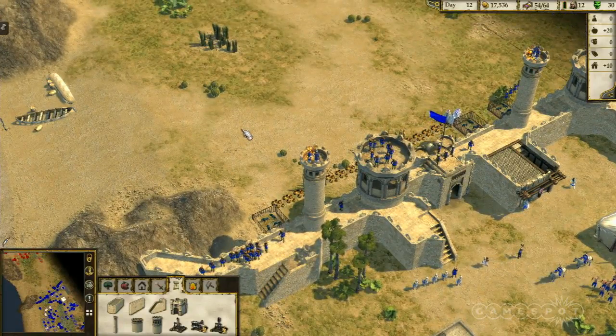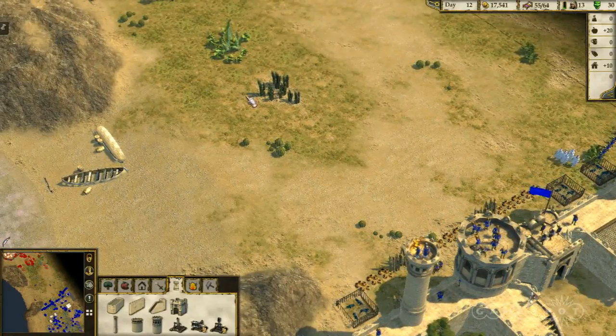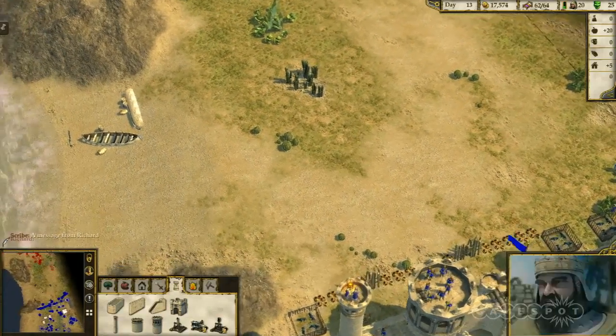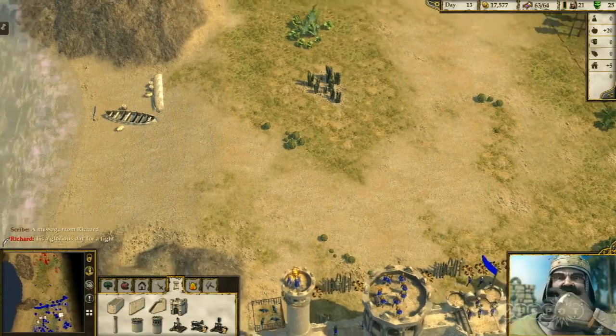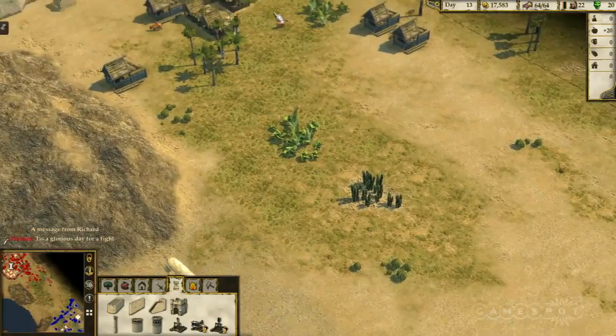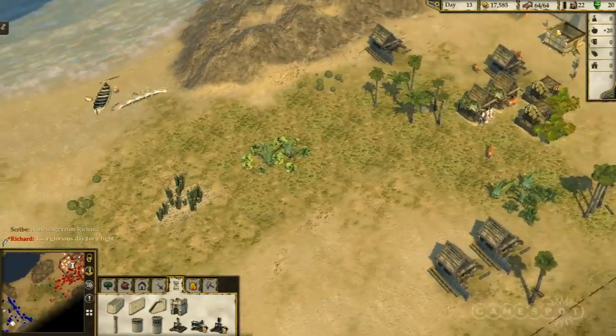It's got to be interesting working on the second game so long after the first one, because people tend to think of strategy as a retro genre, but it's really not. It's changed and evolved a lot over time and genre standards have changed. How does that affect your development on Stronghold Crusader 2?